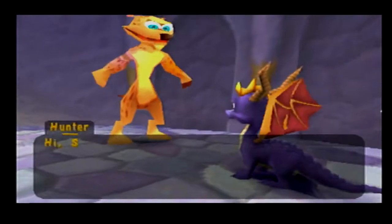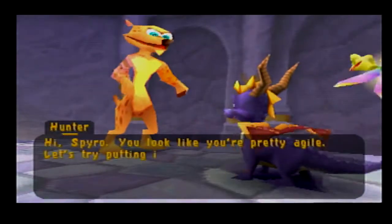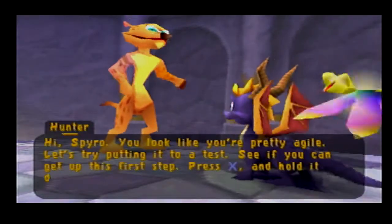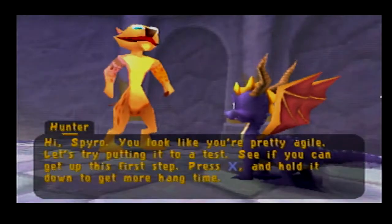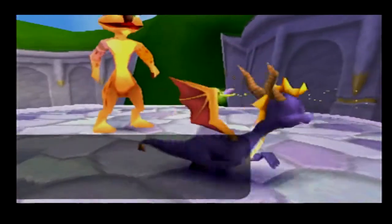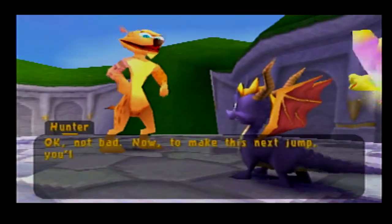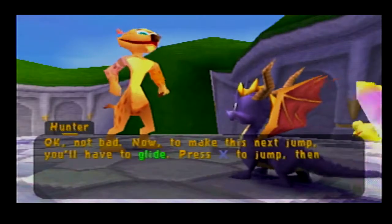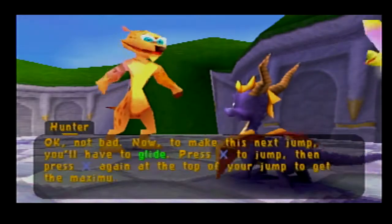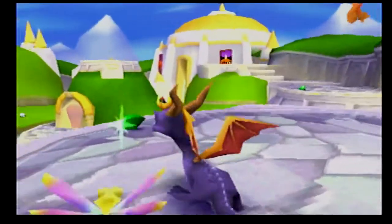Hi Spyro, you look like you're pretty agile. Let's try putting it to a test. See if you can get up this first step. Press X and hold it down to get more hang time. Okay, not bad. Now to make this next jump, you'll have to glide. Press X to jump, then press X again at the top of your jump to get the maximum glide distance. Motherfucker, I've done this so many times in the previous game. Who the fuck do you think I am?